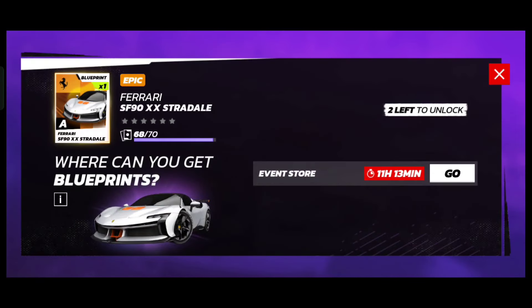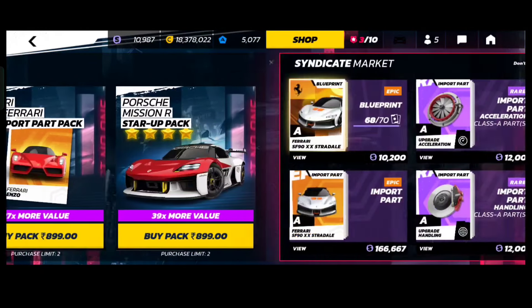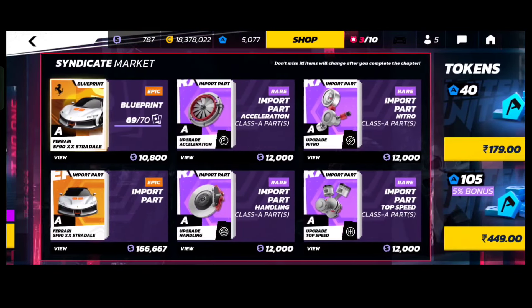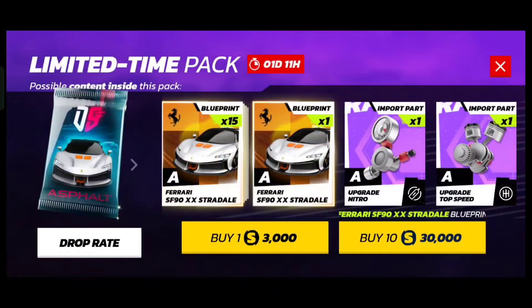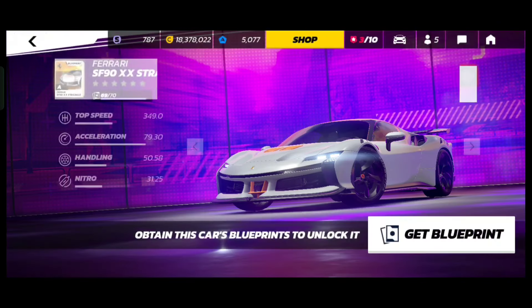I was at 68 out of 70 and needed two blueprints to unlock the car. But I only had 10,987 syndicate coins, meaning I could only buy one blueprint. I took that one, so now I just need one more blueprint but I'm stuck — I have no syndicate coins left and all my pin missions are completed.